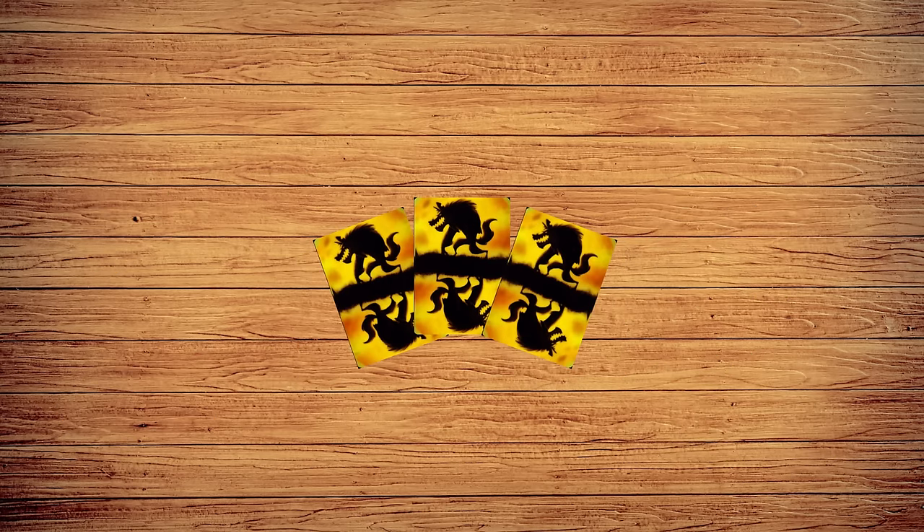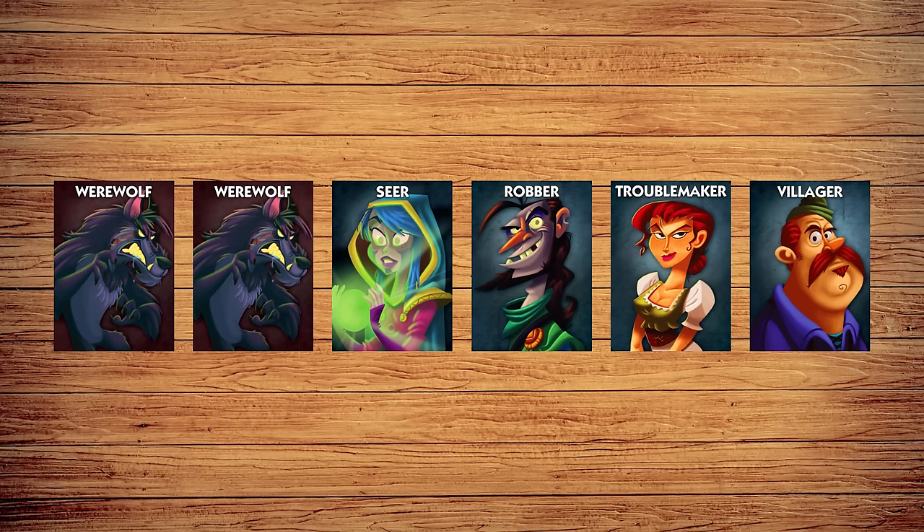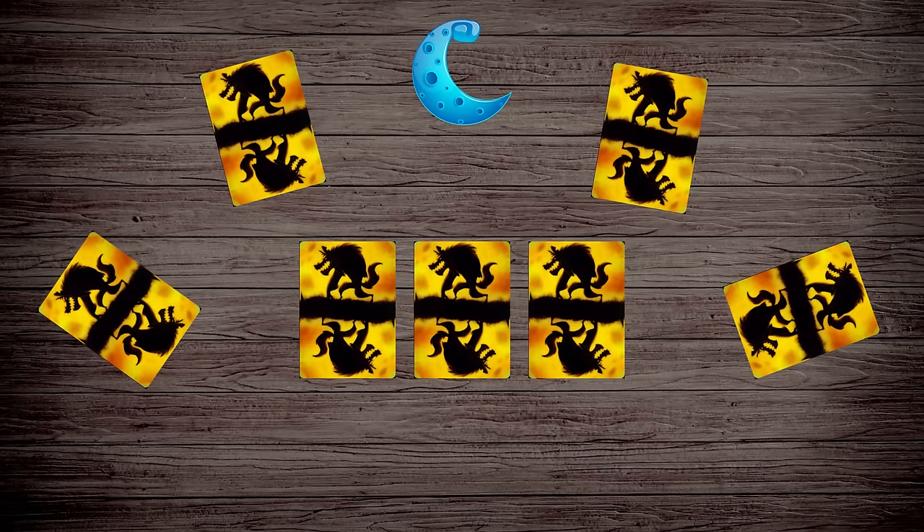Choose 3 more cards than there are players, consulting the rulebook if you'd like a suggested composition. For your first game, play with this composition, adding more villagers if necessary. Deal 1 card face down to each player, leaving the 3 unchosen cards in the center row.